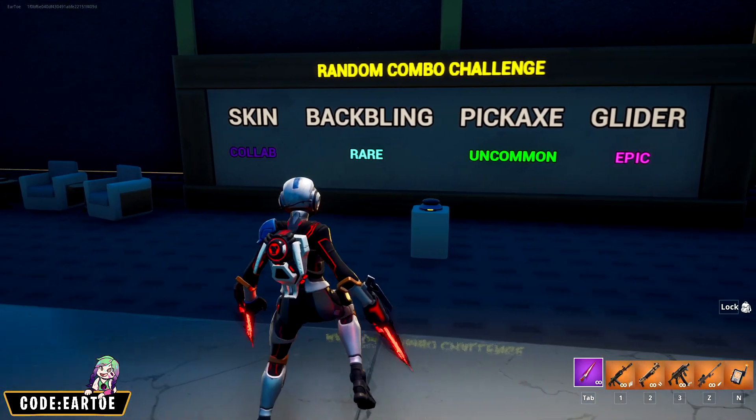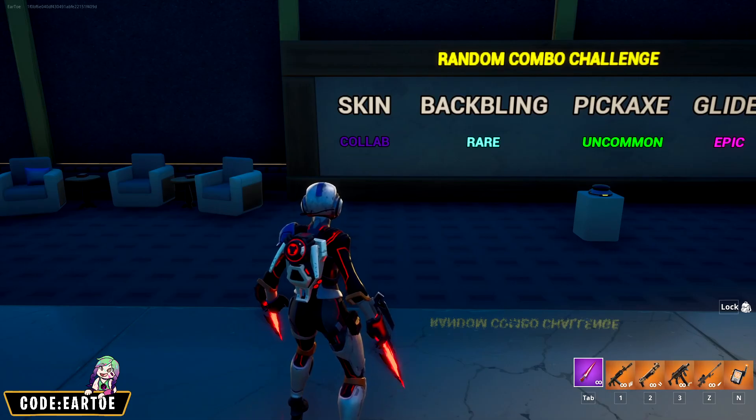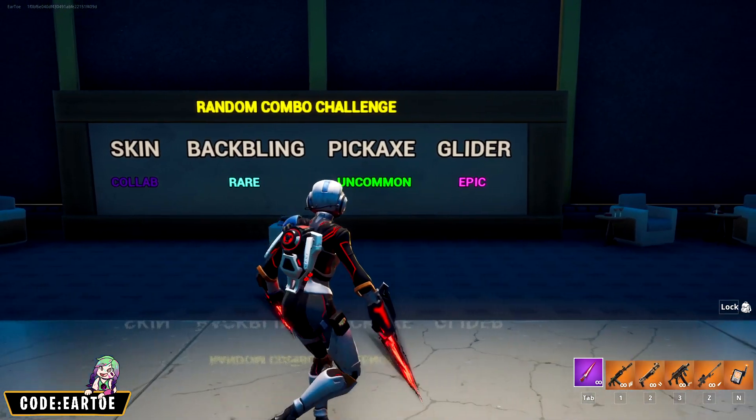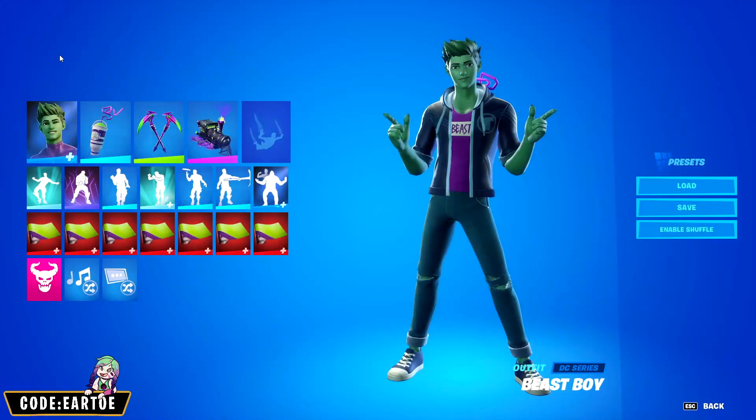And here's the brand new random combo challenge feature. You come over here, press this button, and the map tells you what items you should be using. For my first challenge: a collab skin, a rare back bling, an uncommon pickaxe, and an epic glider.